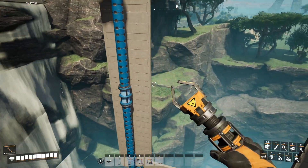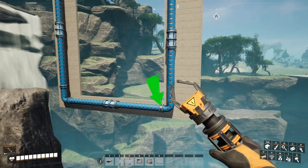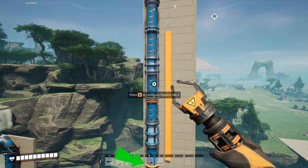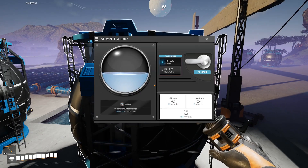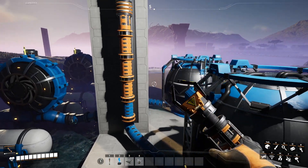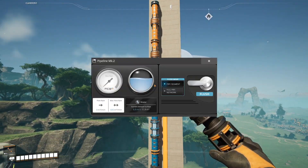Headlift can also come from gravity. If your pipe drops from a certain height, it can climb back up the same amount without using pumps. That's why fluid storage tanks can generate headlift, but with a catch — it's variable. A full tank gives you its maximum height as headlift, but as it empties out, the headlift decreases. Headlift from gravity does stack with other types of headlift; however, pumps still reset it, so pumps have to be placed upstream for them to stack.